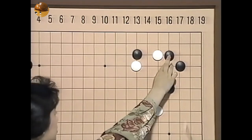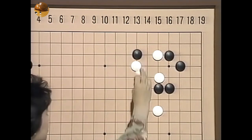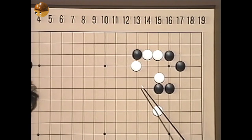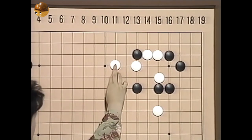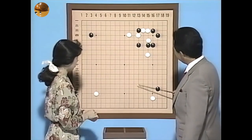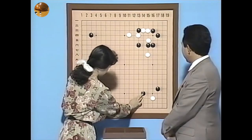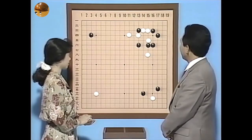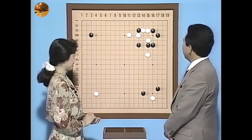いくのもありますよね。それからつけた時にコスミつけを打って、そしてこちら側にも視力を持っていくと。こちら側は1目ぐらい白に飛ばしてあげてもこちら側で少しまあ稼いでみようと。例えばこういう時ですと対射にかけてですね様子を見ようとか、あるいは対射が一番面白いでしょうかね。